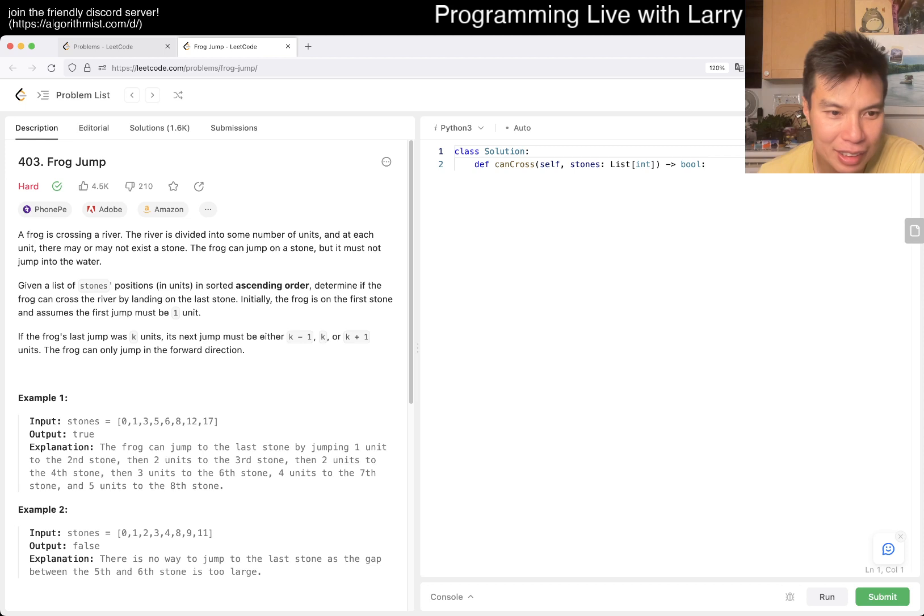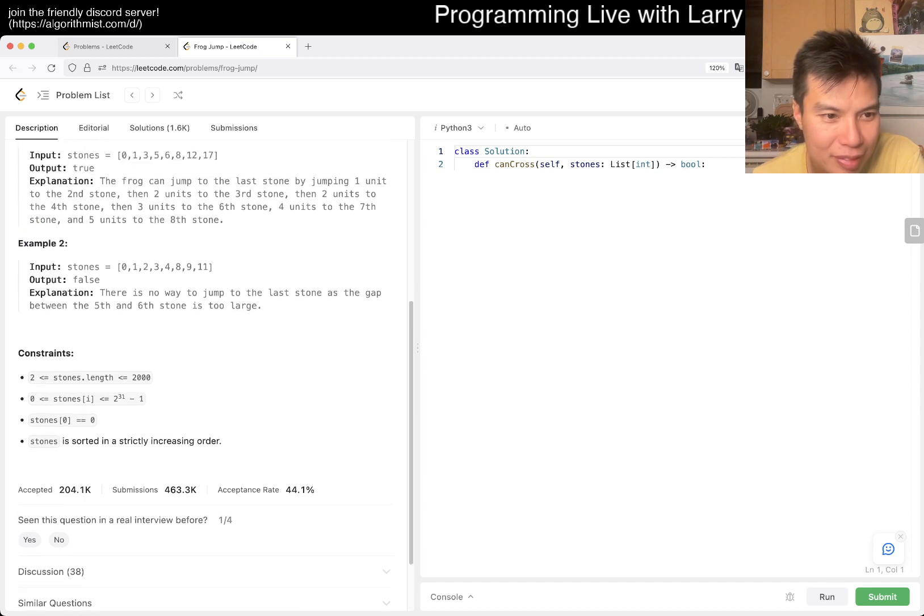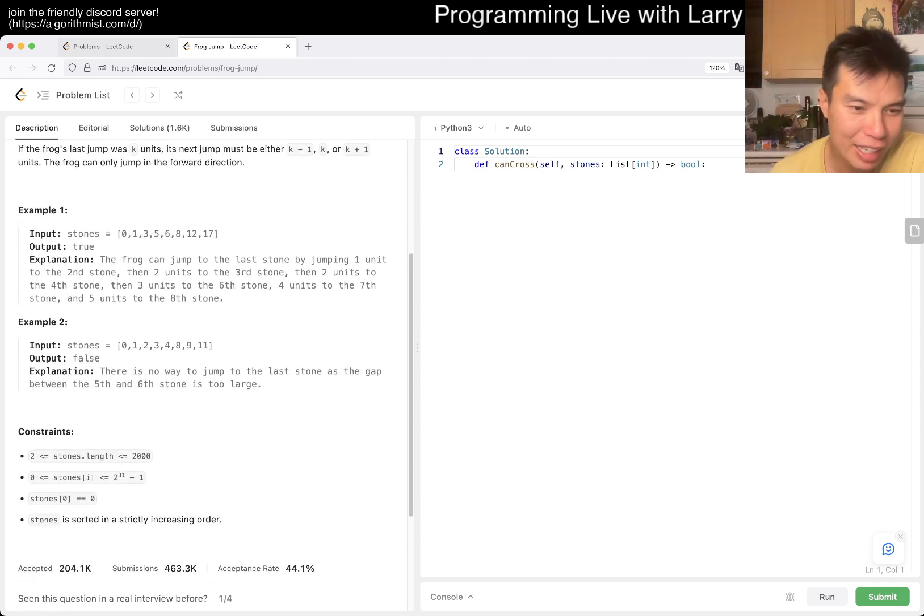Oh, it can stay. So 6, 8, and then 5? Come to the last stone, right? 1 unit to the second stone, 2 units to the third stone, 2 units to the fourth stone, 3 units to the sixth stone, 4 units to the 7th stone? 4 units to the third stone. Alright, and N can go up to 2,000.